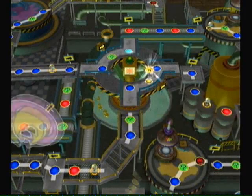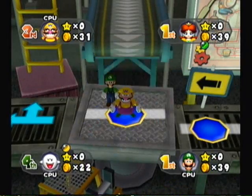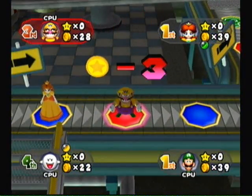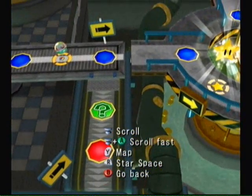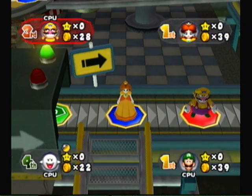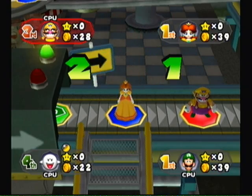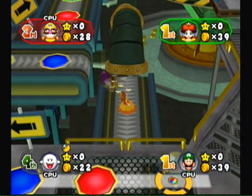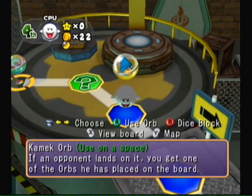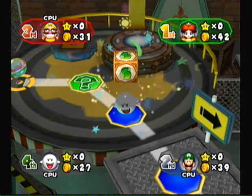Now it's nighttime — the bridge switches over. You can trade your orbs in that machine to get new orbs; for nighttime, you can trade your orbs for more coins. That can be pretty useful. Let's go for a big number — I need eight. A three... at least I keep Wario from getting to the star now. We won't get three coins out of that. We're not in star position at all.